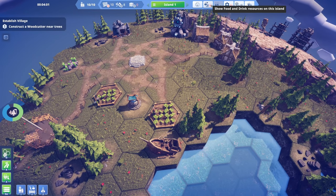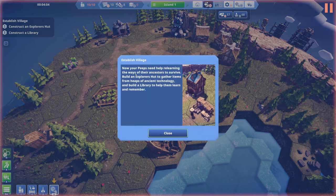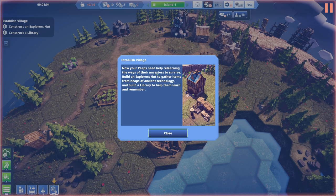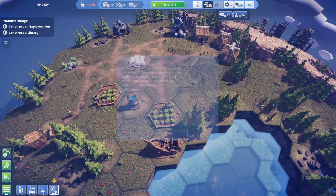We're losing resources - our peeps need help relearning the ways of their ancestors to survive, build, and explore. We need to gather items from heaps of ancient technology and build a library to help them learn and remember.